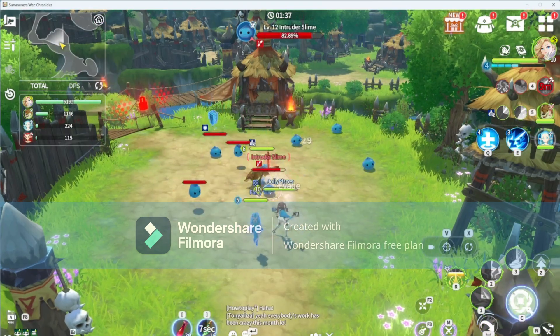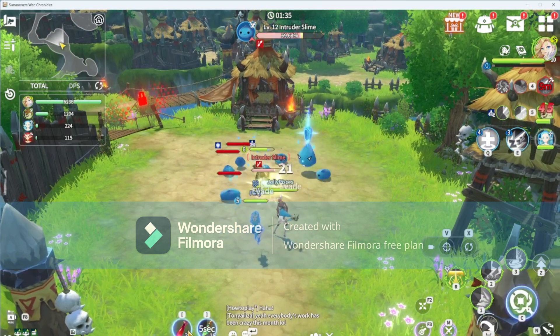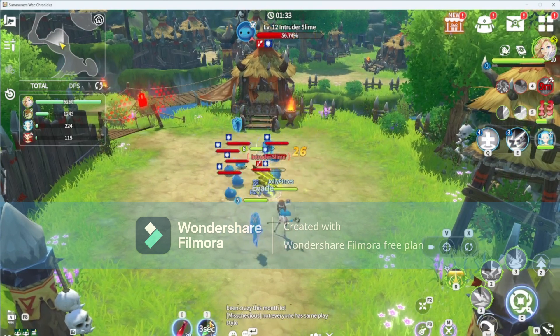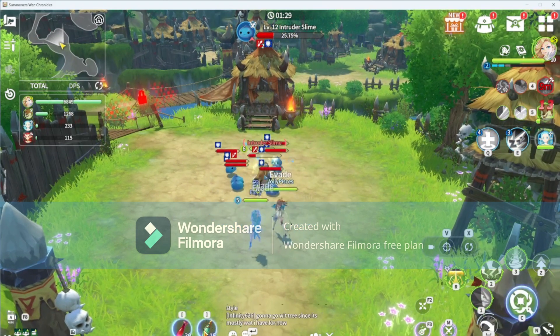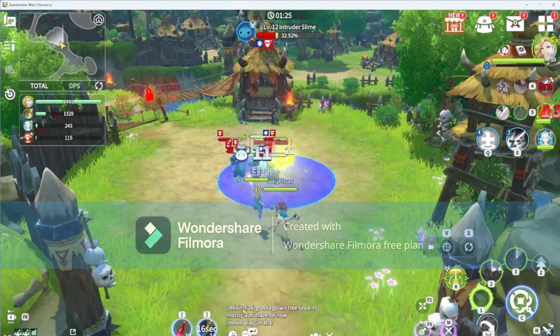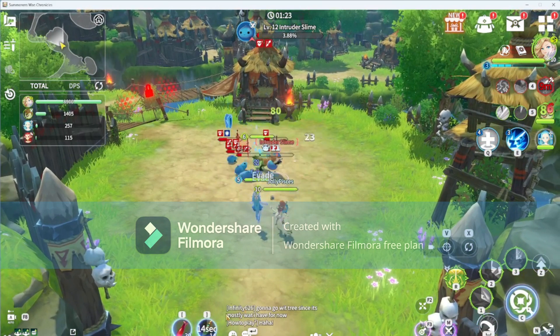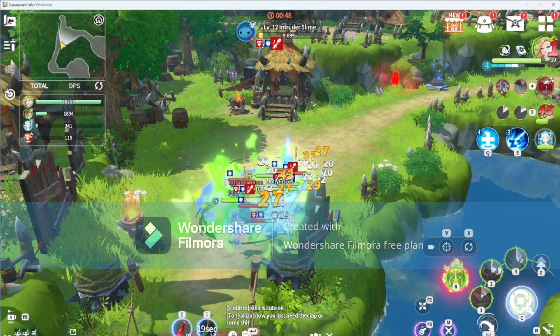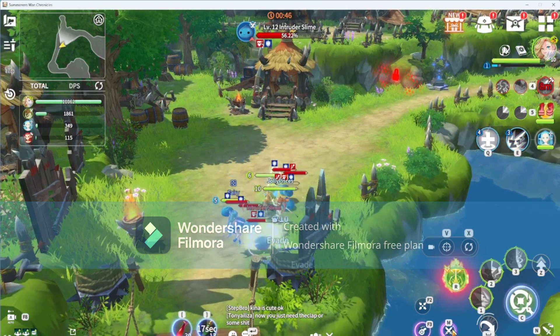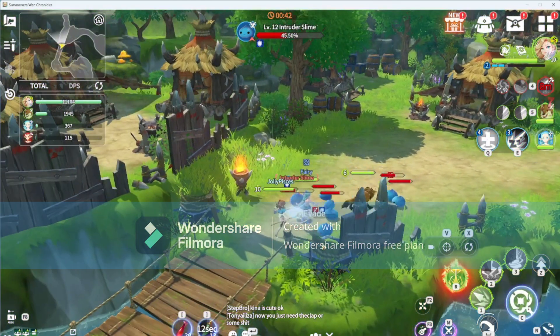Here's something else I learned: there are potions down here and they automatically activate during battle. When you click this and it's not glowing purple, it's set to manual — that's the difference between the two modes.